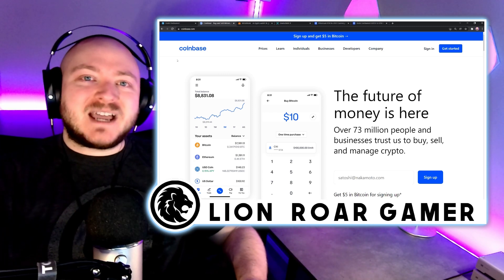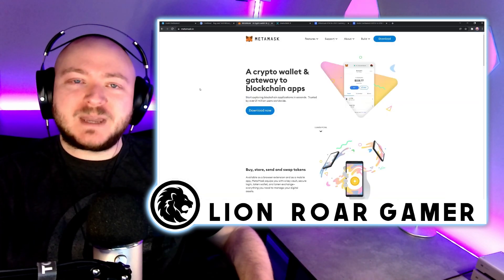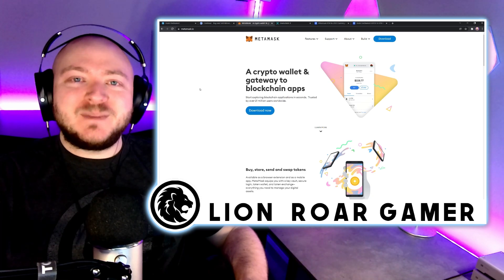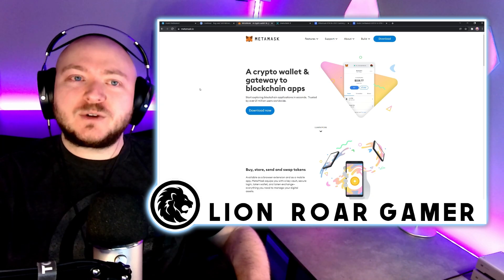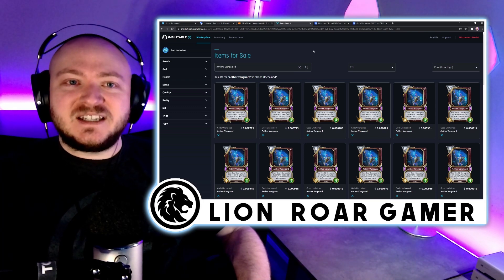The first step in being able to mint these NFTs is that you do have to sign up for your MetaMask wallet. So if you've been putting that off in Gods Unchained, make sure you do sign up, because that is ultimately where your cards are going to be stored so that you can trade them on the Immutable X marketplace.